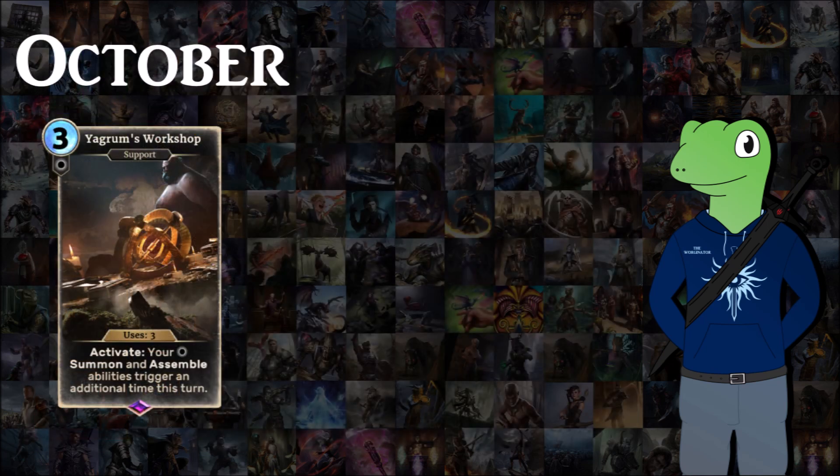October brought Yagram's Workshop, a free cost neutral support with three uses. When activated, your Neutral Summon and Assemble abilities will trigger twice that turn. I really love neutral support like this — it's something I've always wanted to see. It was so popular that it made people run Dismantle more frequently because neutral decks were dropping and getting off crazy combos. For example, with Old Salty's Assault you summon all your crabs, one hits face twice, Mud Crab Merchant gives two random cards — just ridiculous.